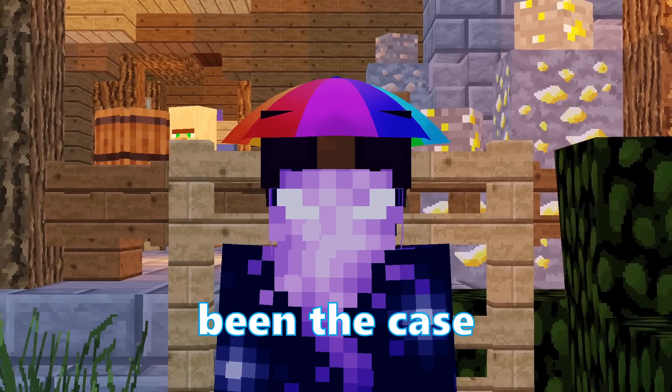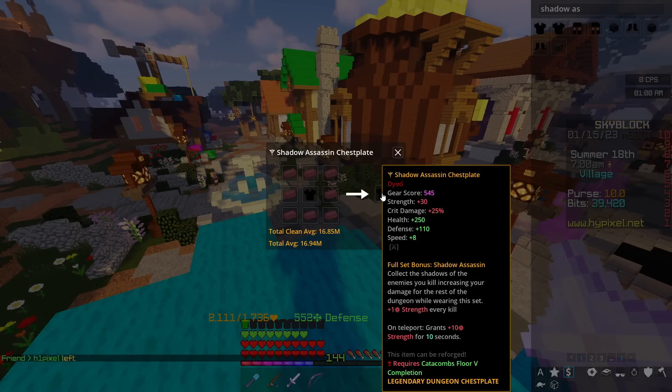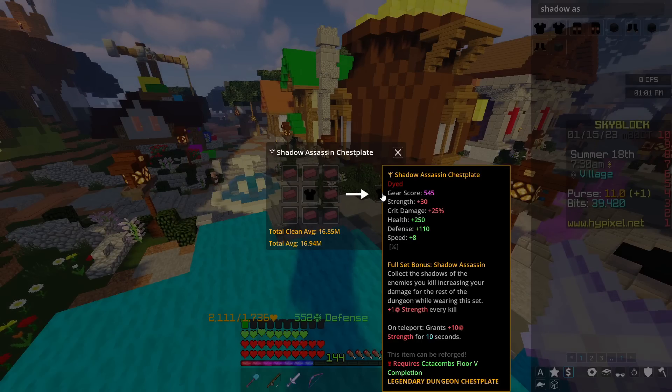But this hasn't always been the case. Way back at the end of 2020, this was debated to be the best set of armor in the game, and you can definitely understand why. With great strength buff, crit damage, health, defense, and speed, plus a relatively low requirement of Catacombs 5, this was a ridiculous armor set. Also, its full set ability — where you essentially get stronger progressively throughout a dungeon — made it very, very good.